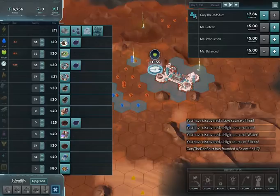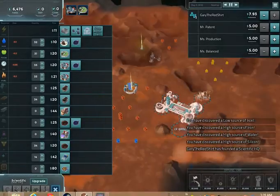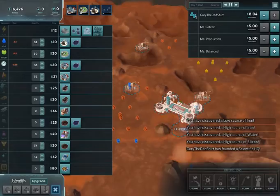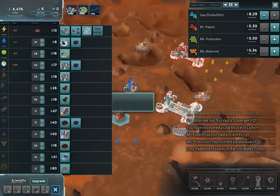We have three claims left. This works just like the expansionist headquarters — you need food and all that jazz. So we'll get an electrolysis over there and a farm. It's actually kind of a bad place for an HQ, but whatever. And now we have zero claims, so that's good I guess.